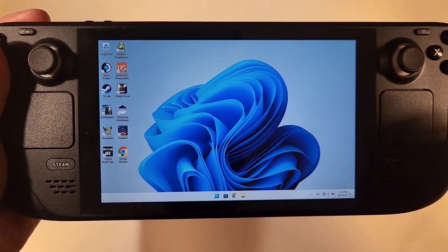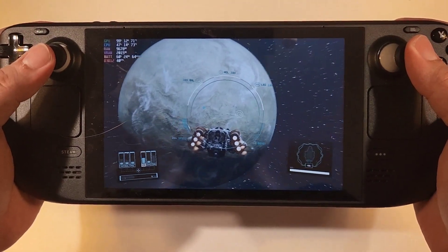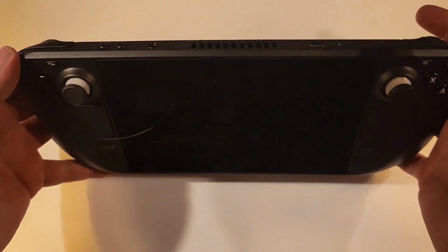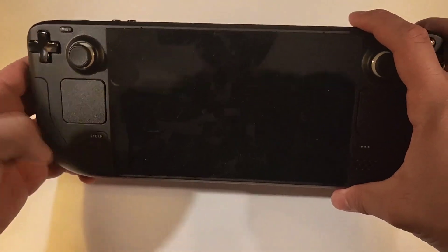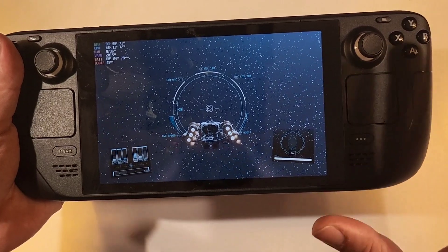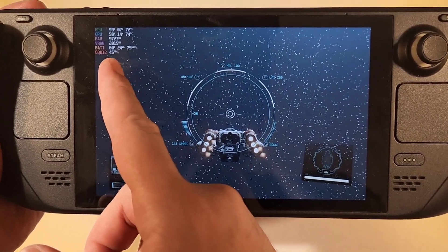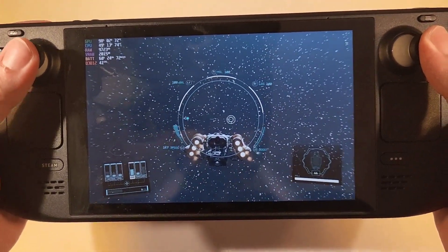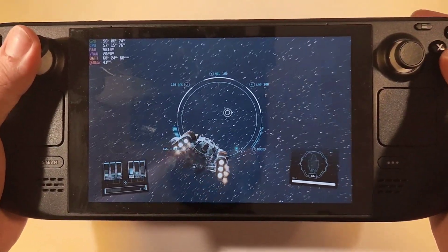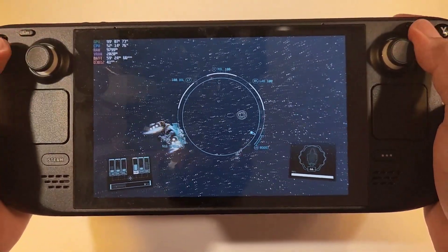We can now just run Starfield and look at the performance on Windows. Starfield is running on my Steam Deck with WinDeck, which is amazing. You can turn off the Steam Deck and then quick resume right back into the game. If you want to see WinDeck and how to install it, I have the link in the description. The frame rate shown by Handheld Companion is 40 frames per second while flying the ship, though it drops to 30 and sometimes a bit below as we move around — quite stable while flying.